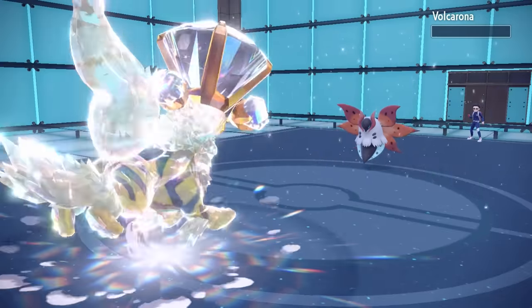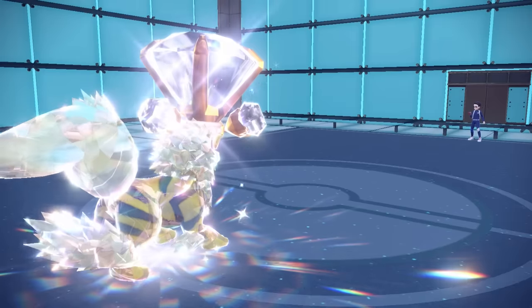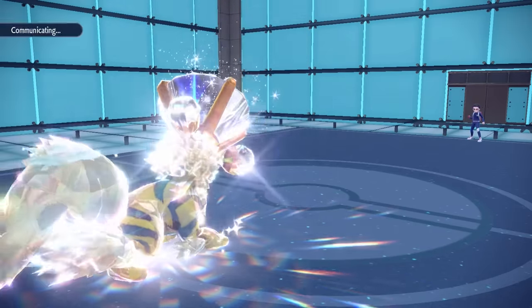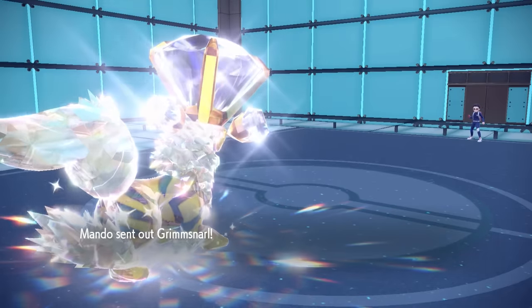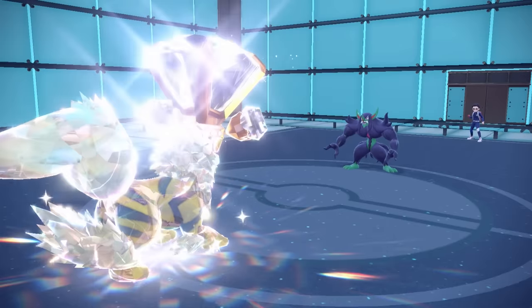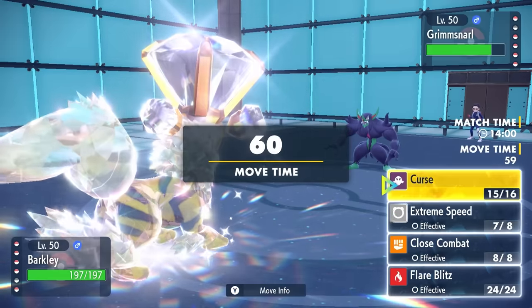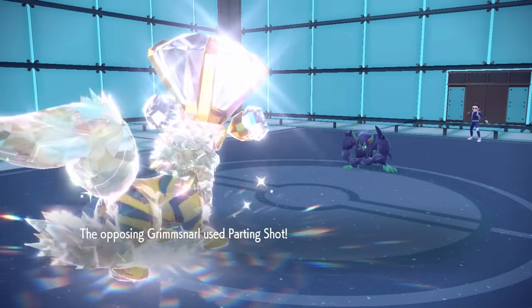I go for that Extreme Speed and it is going to be enough to take care of the Volcarona — neutralizing likely the biggest threat on either side. Two Quiver Dances is pretty insane and I knew that going for Tera, while it gets rid of my resistances, was definitely going to kill there. That is amazing, and now Arcanine is ready to go. We got the bling on our head and we're out here balling.